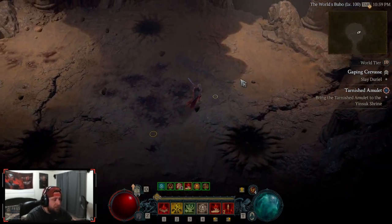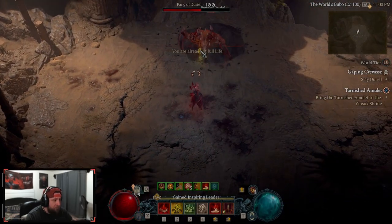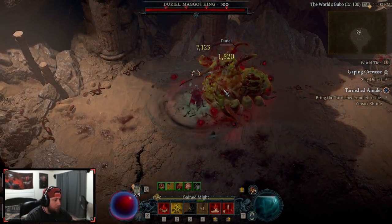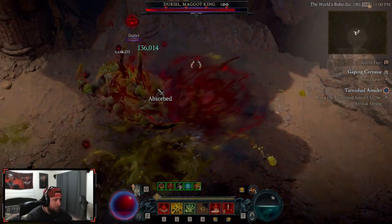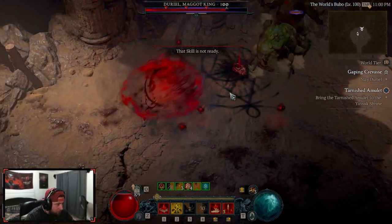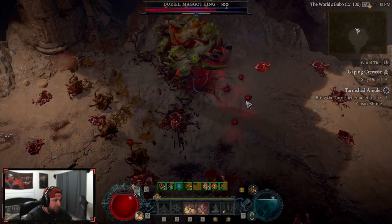Let's see how well this build does — should be pretty solid. I know Duriel is not like a tough fight in general. Oh, I should have made sure my poison resist was up. No poison damage please! I really feel like I need to put Accelerating on this build — just feel like my attack speed is not fast enough.